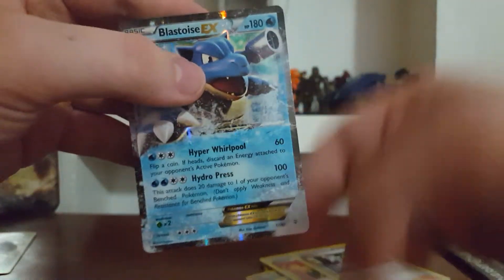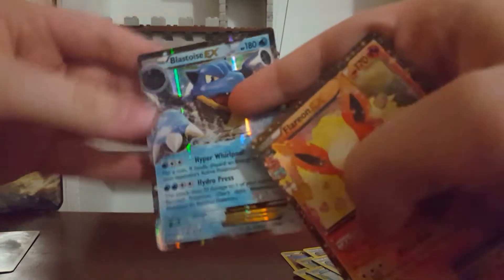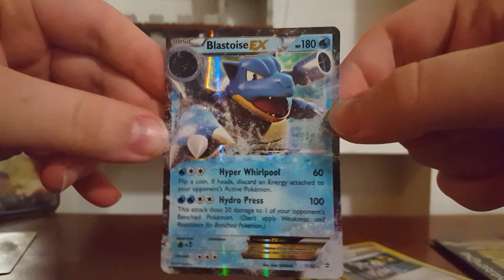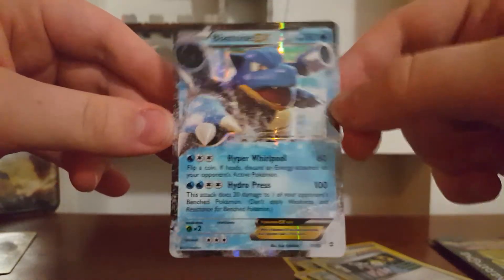And the last card — Blastoise EX. Wow, that's two for two. Now I have the whole set. I have Blastoise, I have Charizard, and I have Venusaur. So I got all three of them. That's cool.